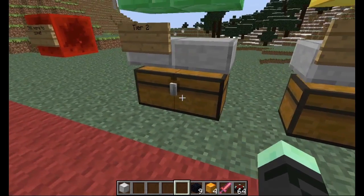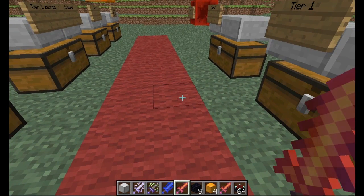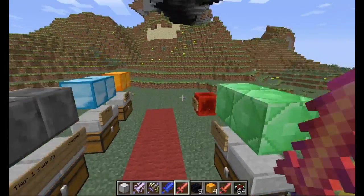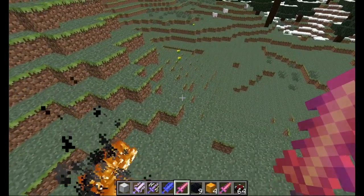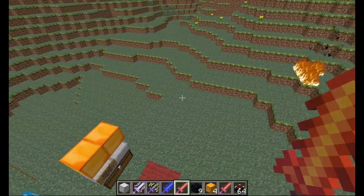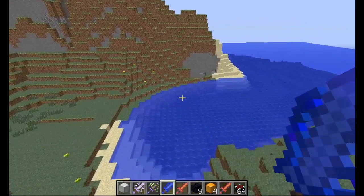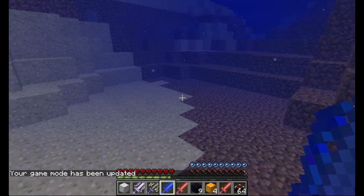Moving on to the tier two swords. The lava sword gives you fire resistance just like the fire sword. It shoots a ray of fire that sets terrain and entities on fire, dealing five hearts per second. If it hits an enemy they get set on fire for 20 seconds.